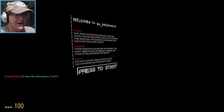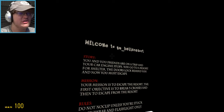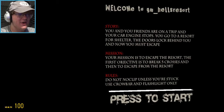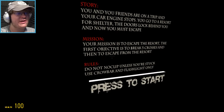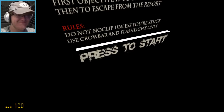Yep, as always. Let's begin. Welcome to Gmod Hell's Resort. You and your friends are on a trip and your car engine stops. You go to a resort for shelter. The doors lie behind you and now you must escape. Your mission is to escape the resort. First objective is to break five crosses and escape from the resort. Do not noclip unless you're stuck. Use crowbar and flashlight only. Let's start.